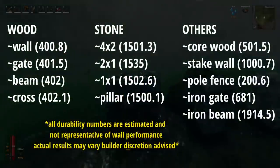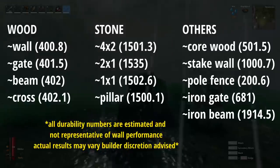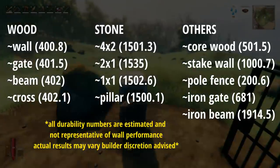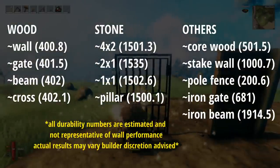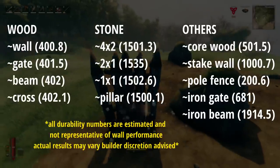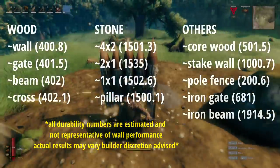You can see their exact totals here on the screen now, but in general every wooden piece of building has roughly 400 hit points, core wood has 500 hit points, and stone has around 1,500 hit points on each piece, with a couple outliers like stake walls having 1,000 hit points and the standard wooden pole fences having only 200 hit points.